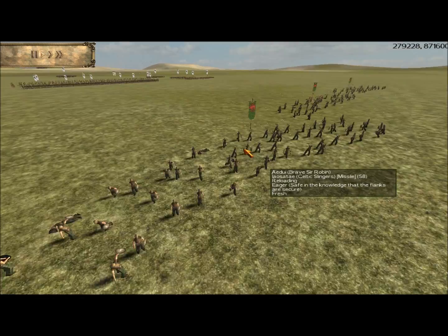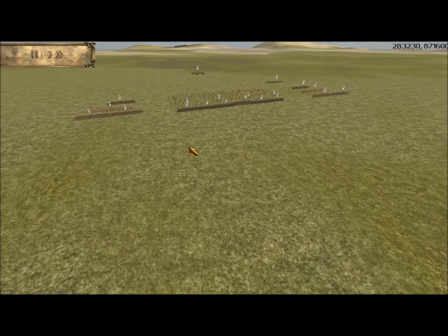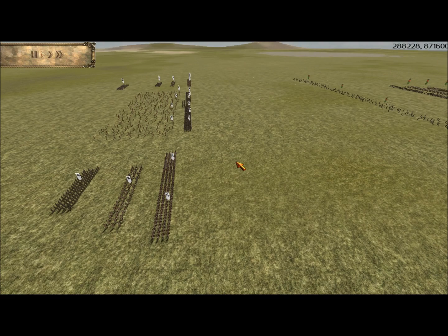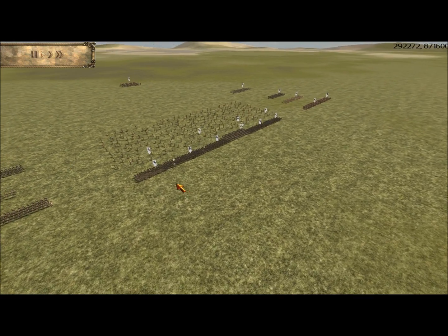So this battle starts off with a missile duel. I sent out my Slingers to engage his archers. I want to waste up his arrows so that they can't shoot at my Gaelic infantry, which is, I would say, less armored than most other factions.